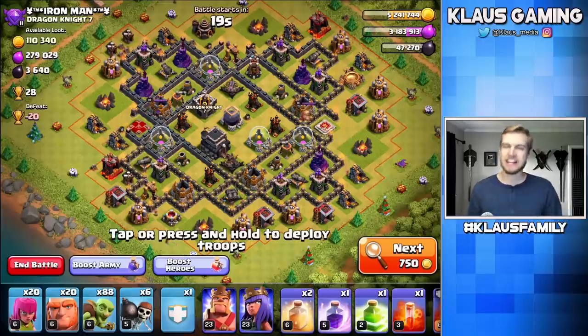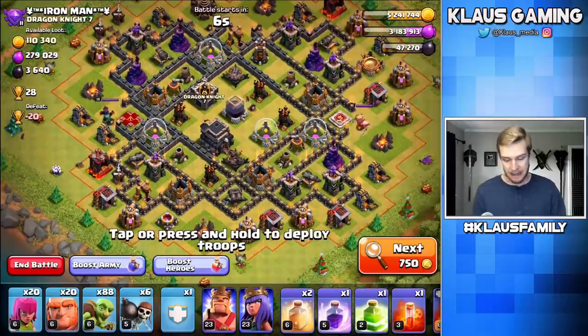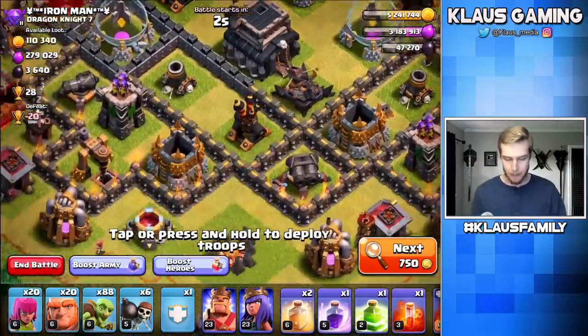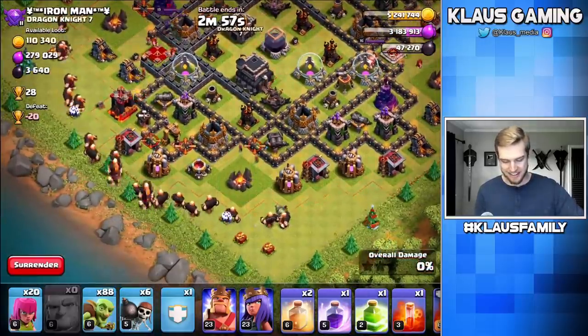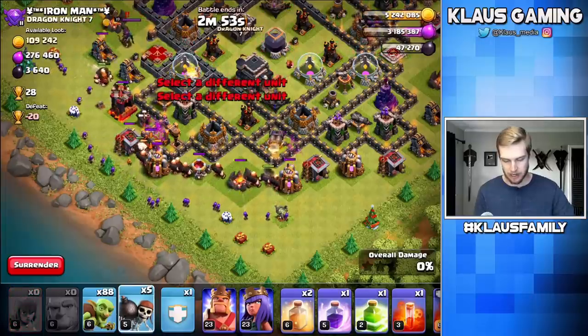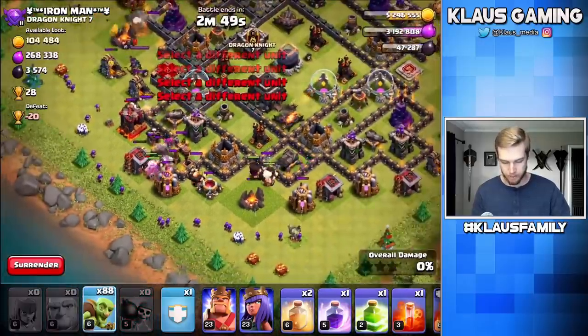All right guys, here's the base that I found — 3,640 dark elixir. That's not exactly the 4,000 or 5,000 that I wanted to find, but I clicked the next button enough times I'm ready to attack a base. This base is not going to be super, super easy. We do have both drills kind of separated. The dark elixir is in the very, very middle, but I have a good feeling that this will go at least sort of okay. So let's go in with the giants. Let's get in with the archers as well. It's super important that the wall breakers actually break through the wall here. Let's go ahead and get them all in there. Very good.